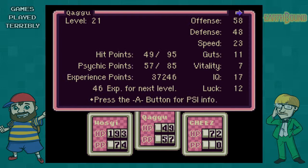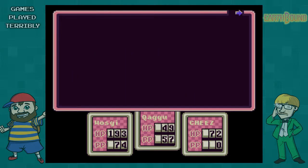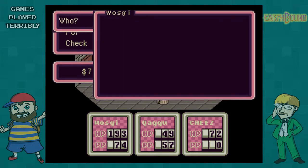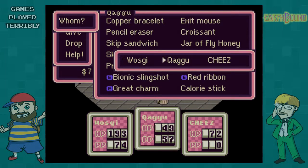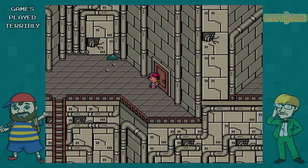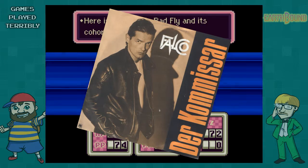What does the calorie stick do? It's like a health thing - I believe it just restores some health. Should we heal Kagu? They're both pretty low. Check status - 49 out of 95, about half, and 72 out of 125, almost 50 down. Should I do croissants or the calorie stick? Try the calorie stick - do it on Kagu.